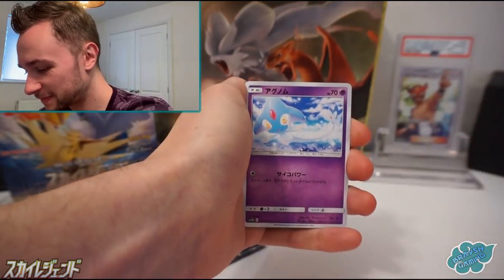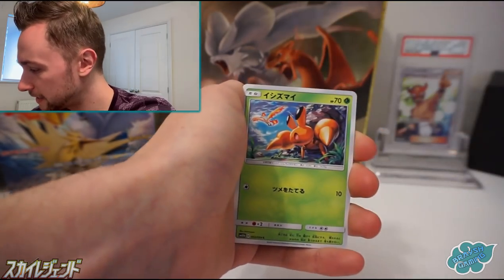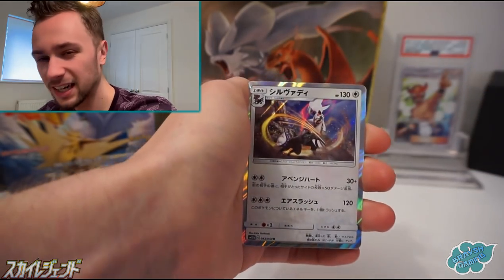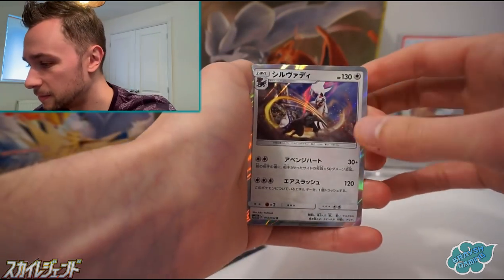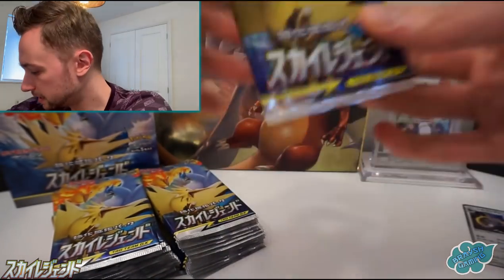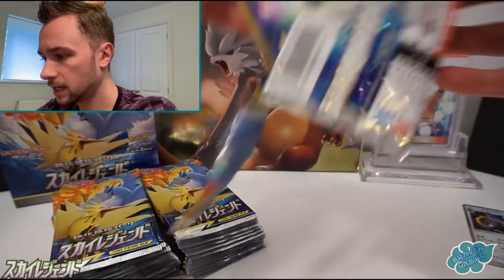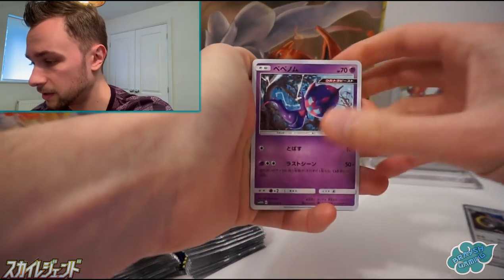I'd like something a little bit more interesting today. Maybe the Full Art Jesse and James, or maybe the alternate art — the Zapdos, Moltres and Articuno card. There's a Silvally holo card, a U-turn board which does come as a Secret Rare. The other Secret Rare item is Recycle Energy. And then we have a Viridian Forest Secret Rare stadium card to be found.